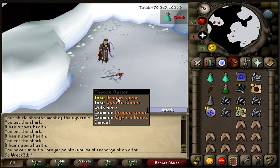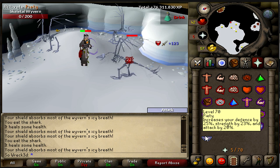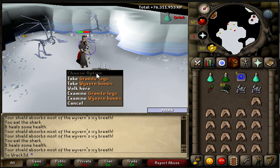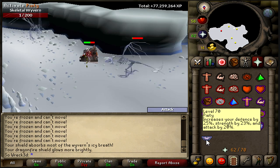I'm probably going to stay at wyverns for a good week or so because I want to make a solid 5 to 15 mil and build my bank up a bit, so I have enough supplies to go do some slayer and maybe a little Corporeal Beast if I can get my stats up a little more.